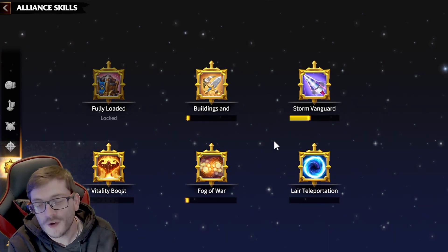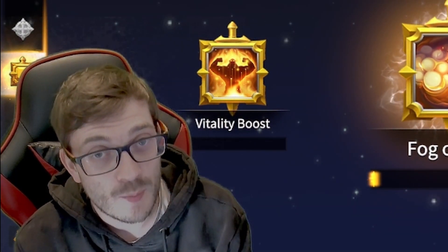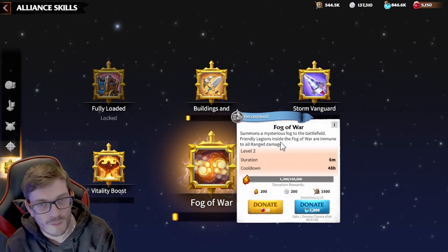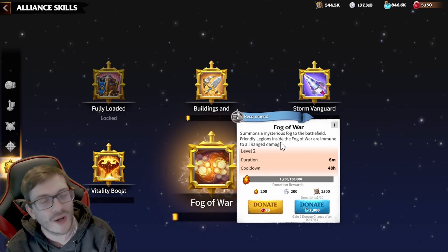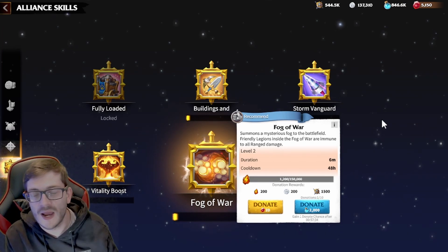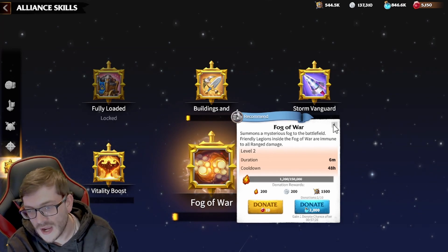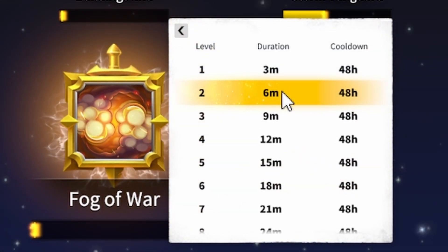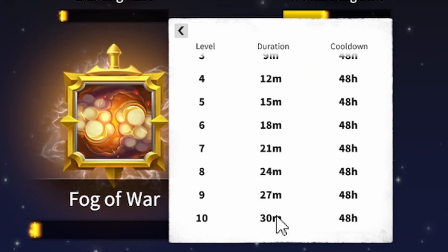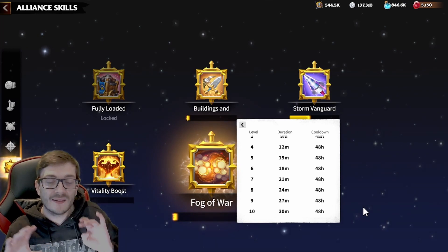Now for 'Fog of War' — this is probably what you've all been waiting for, and I'm not going to sugarcoat it: it's an insane skill with crazy utility. A shout-out to Devis for highlighting this. Fog of War summons a mysterious fog on the battlefield, and friendly legions inside it are immune to all ranged damage. At level two it's a six-minute duration; at max level ten it's a 30-minute fog with a two-day cooldown — a monstrous buff.